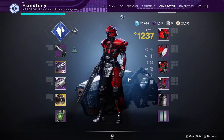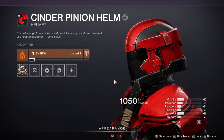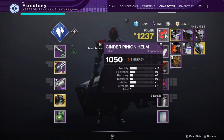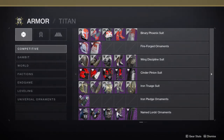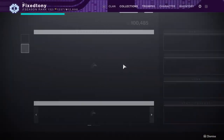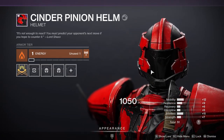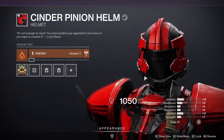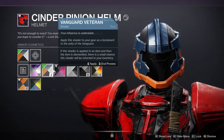Now let's go to the titans. I actually think the titans got a lot better choices for pieces than the hunter, but they still got pods, so that's very unfortunate. The helmet is actually somewhat of a reskin of another helmet — the bottom jaw is exactly the same as the vanguard one. It feels like the titan has gotten something like this before, but I could just be seeing what I want to see.